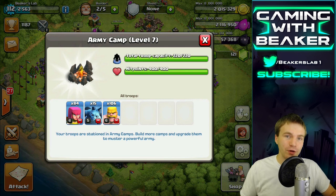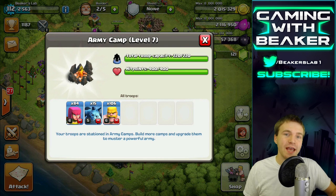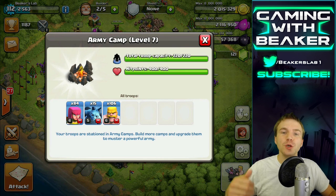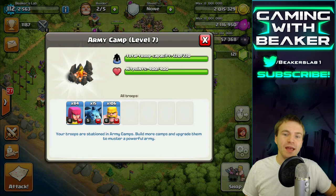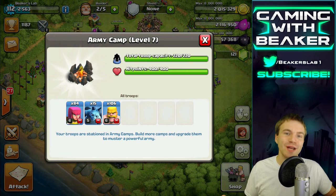Some of the other elixir saving tips I'm going to go over today: conserve your troops, conserve your spells, use your heroes if you have them, and use your Clan Castle. I recorded some live raids where I'm looking for elixir, so I'm going to play those now. Hope you guys enjoy — I'll see you later.